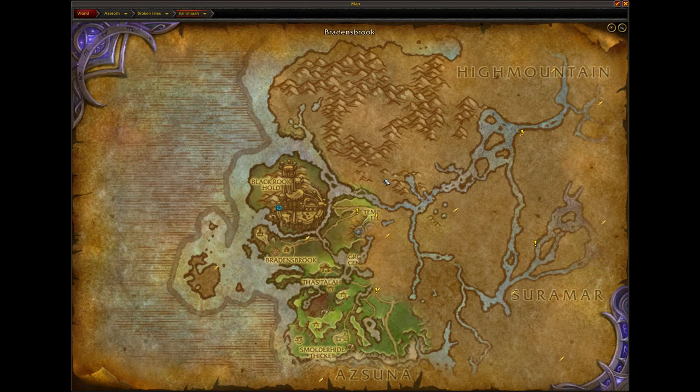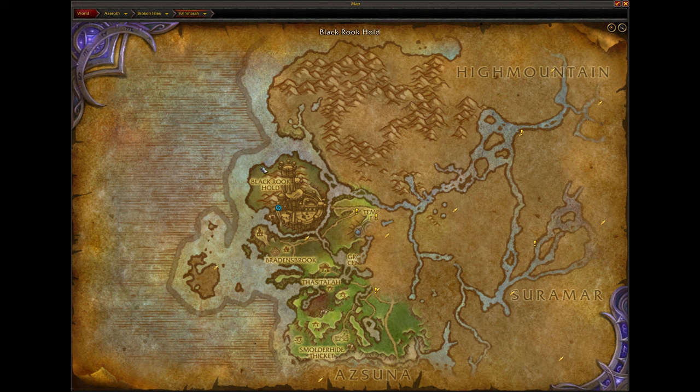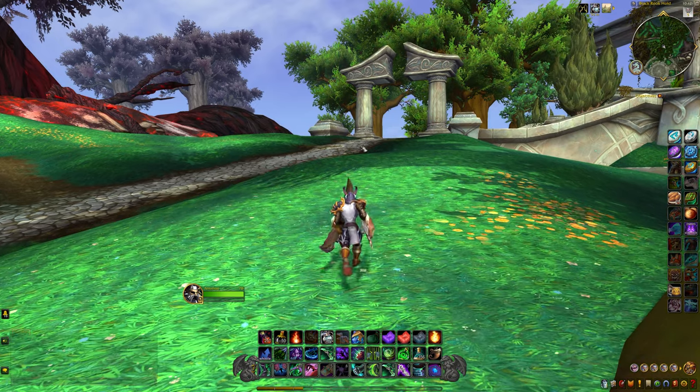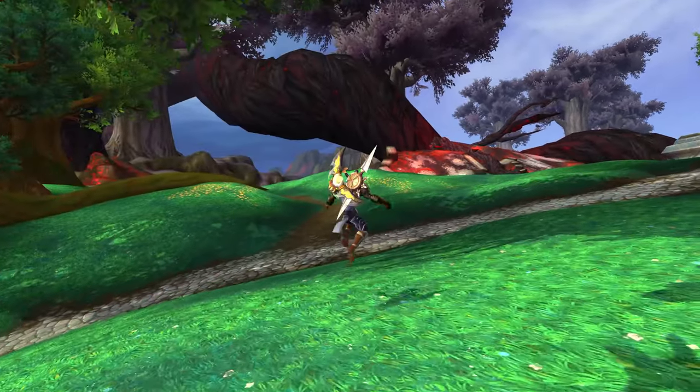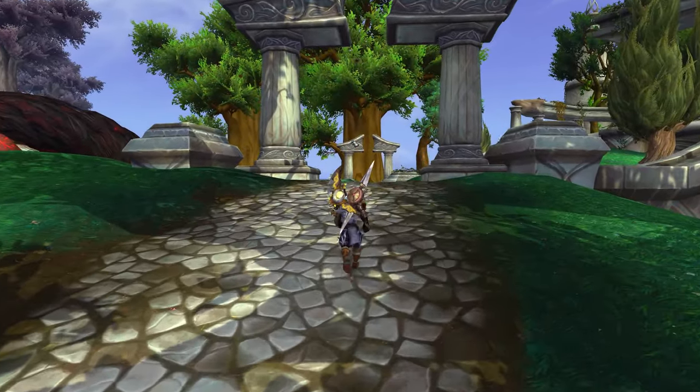As we explore out here, we are officially in Val'Shara - that's how you say it, Val'Shara. I know all you lore nerds are cringing. We are back in the Broken Isles in Val'Shara and we have broken out of Black Rook Hold. We are going to be heading out this way into the general direction of the area. We cross the river over here, so we're around here I believe. We're going to go take a look around - I'm pretty excited to see what's out here.